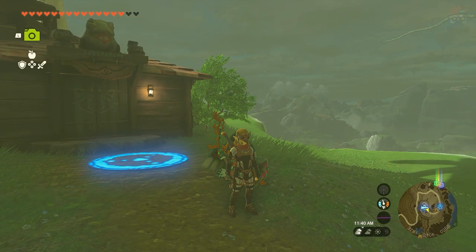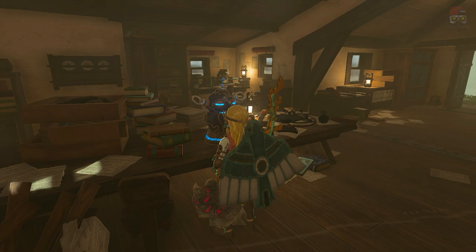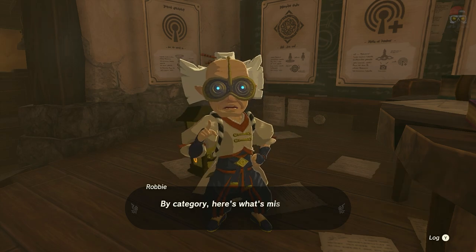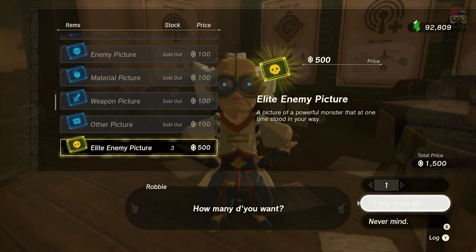If you want to complete all these entries before finishing the game, you're going to have to do them on your own. But once you've completed the game, go back to Robbie's device and there will be a brand new category called elite enemy pictures. There are other new entries too — the master sword is easy to photograph, and there's a side quest you need to do to photograph the sun pumpkin material. You could just buy them all, technically.